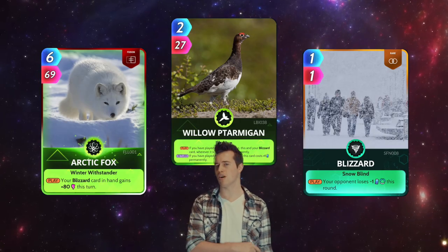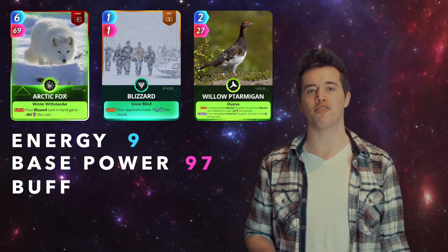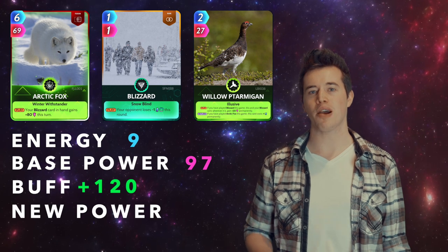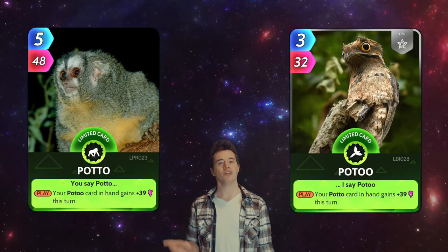Now bring in Willow Ptarmigan. Total energy: 9. Total base power: 97. These three have a buff of 120. That makes their new power 217, and their new PPE 24.1.